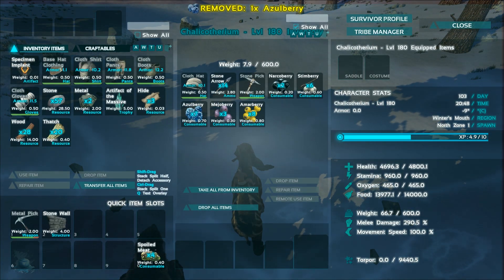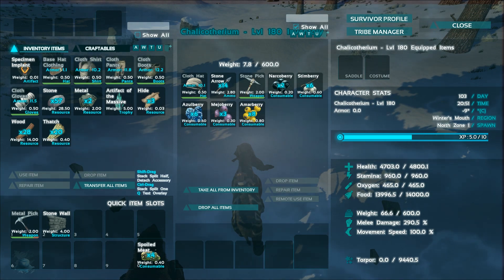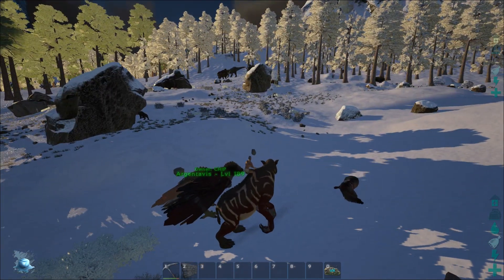At level 150 that tamed out to be 180, and it ended up getting these stats on it, which isn't too great. So you guys can make the choice — that's the Calicotherium. I'll catch you guys on the next video.